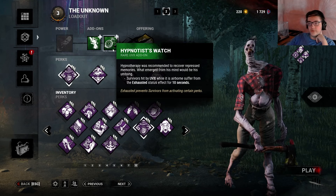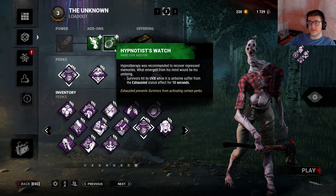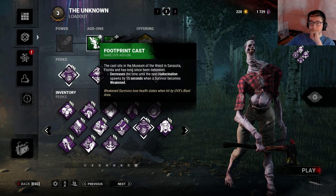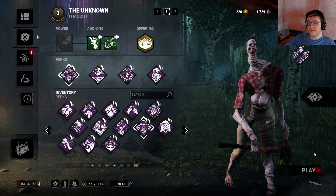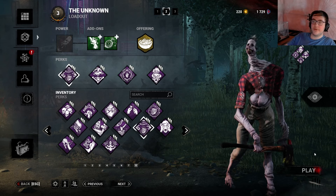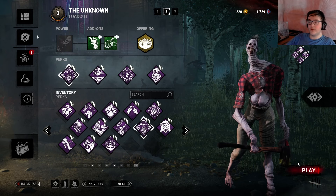The entire point of this build is just, let's build something that confuses and tricks people. For add-ons, we're running the Hypnist Swatch — a survivor hit by UVX while it is airborne gets an Exhaustion effect. It's really nice. And then we have Footprick Cast, which just decreases the timing between Hallucination spawning. I was running a general blood point offering. You move your terror radius off of you, start teleporting around, and people just play right into your trap.